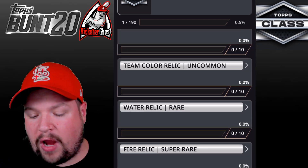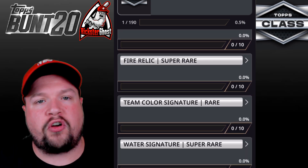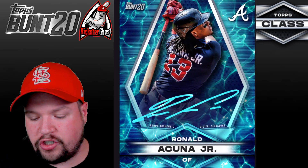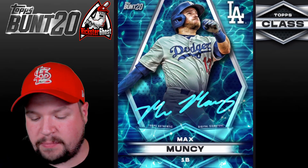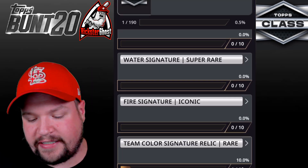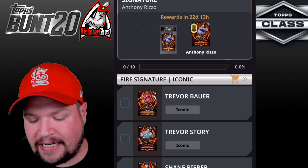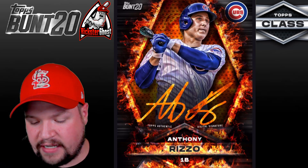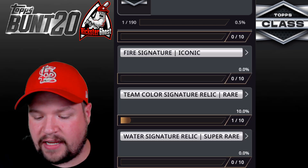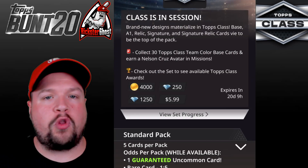Then there's the Water Relic, Fire Relic, Team Color Signature, Water Signature, and Fire Signature — all 10 cards per set. Players in the signature set include Trevor Bauer, Trevor Story, Shane Bieber, Acuña Jr., Patrick Corbin, Michael Brantley, Max Muncy, Matt Olson, Chris Paddack, and Aaron Judge. And of course there are the Signature Relic variants. There are two different Iconic sets — the Signature Fire and the Fire Signature Relic — both tough rewards to achieve.